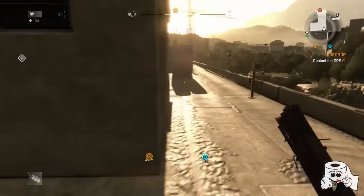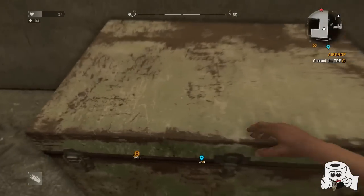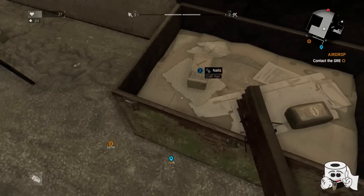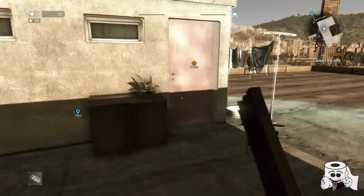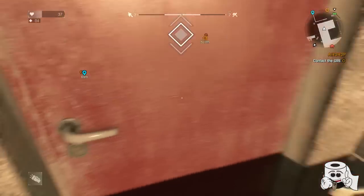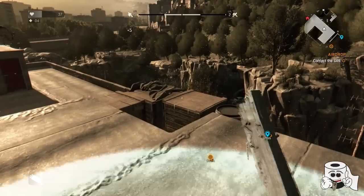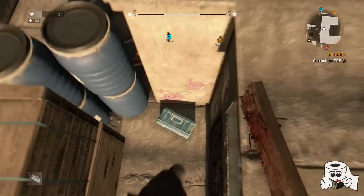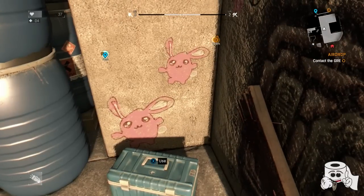Remember this spot — that right corner satellite dish — that's going to be important because that's your way to get off the roof. Now, last chest: I'm going to open this up, get a couple of nails, some coffee, check the last door. Then I'm going to show you the actual easter egg.